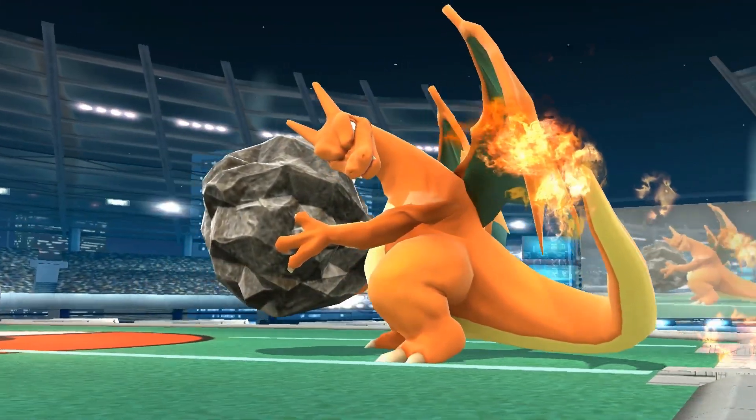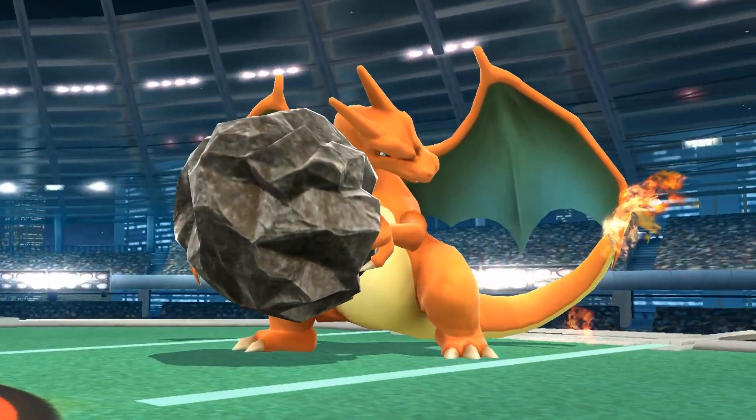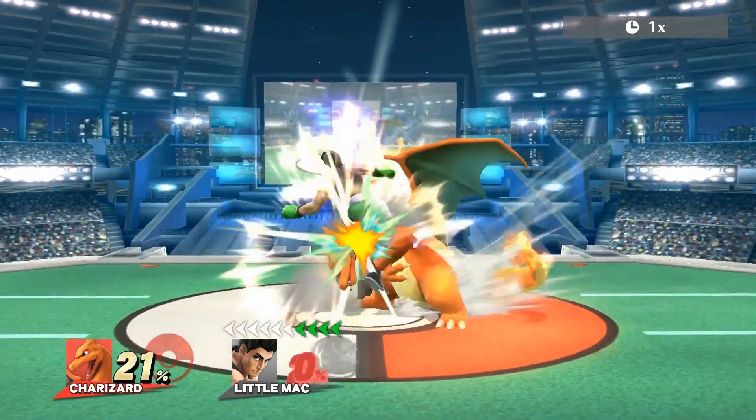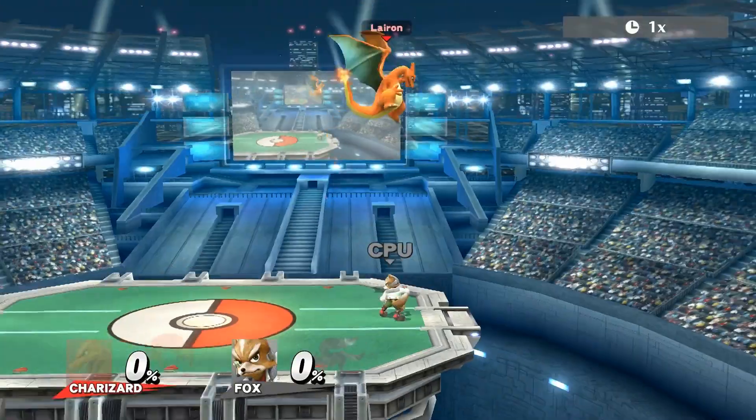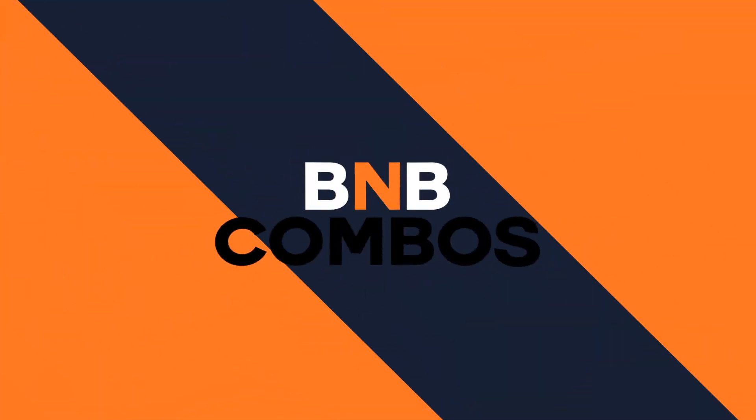Rock Smash has a couple of primary uses: the first is holding advantage state if you read that your opponent is going to offensively or defensively retaliate. Rock Smash is also a landing option for Charizard's bread-and-butter combos.